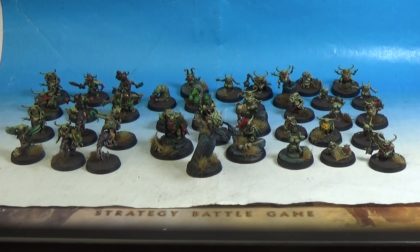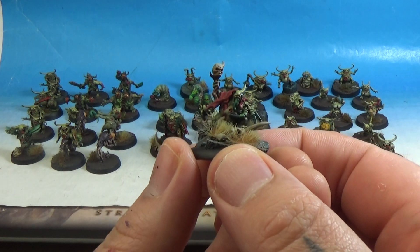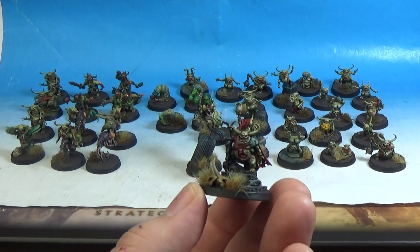So in the Great Unclean One kit, you get these two guys. There's the Sorcerer, and then there's like a Champion one, which is amazing — it's got a little cape and stuff.